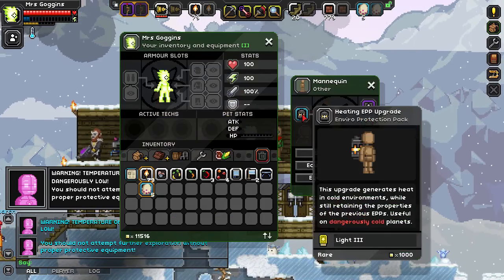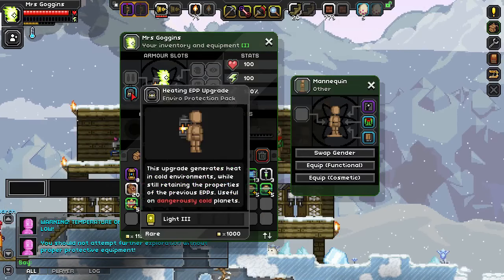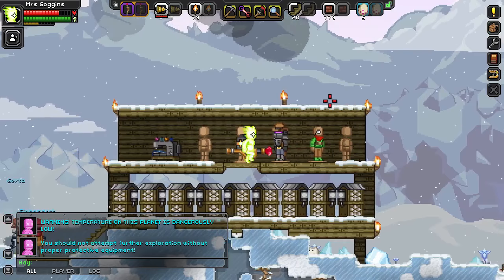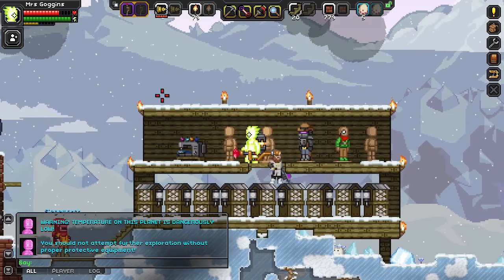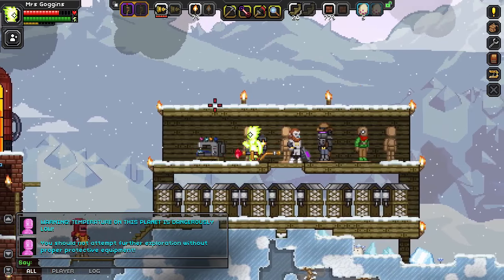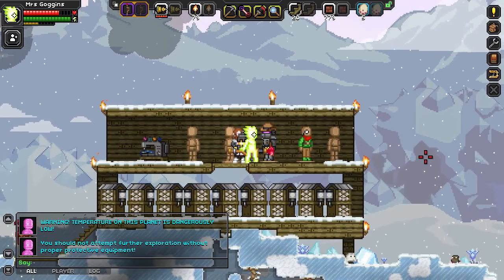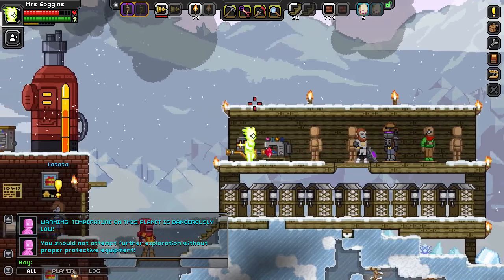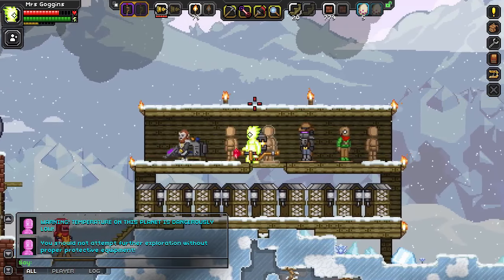We haven't really explained EPPs too much in these previews. I started dying there — yeah, they're just things that you have to craft so you can cope with different environments. This snow planet needs a heating one, which I've now put back on my back. I'm feeling very nude at the moment.